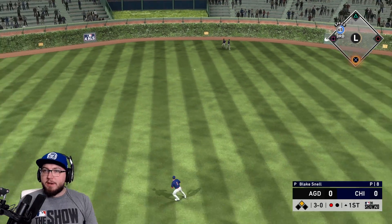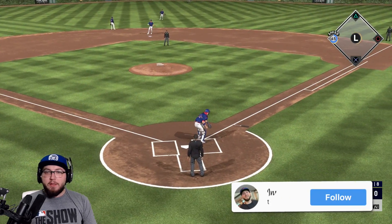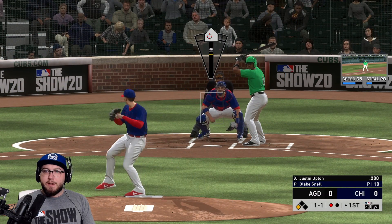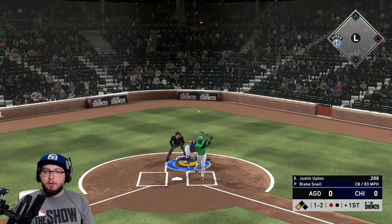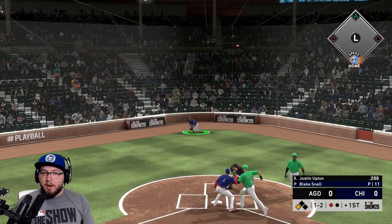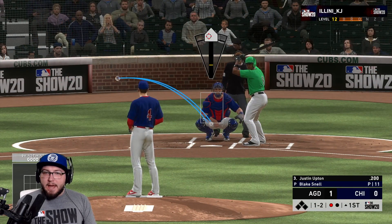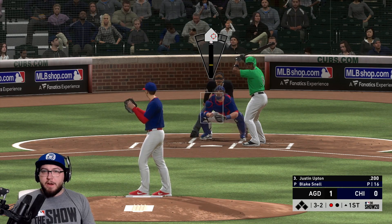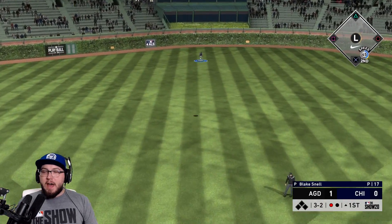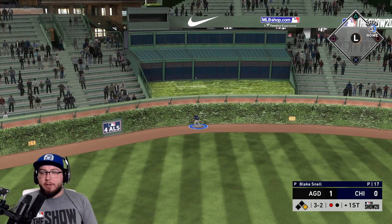I couldn't catch it — didn't allow me to get in on that one. I don't know why the ball hit the wall, I should have at least caught it. I think he's gonna sit fastballs. And he scores! We're down one to nothing. Foul ball — and he's up two to nothing. Blake Snell has allowed two runs here in the first.